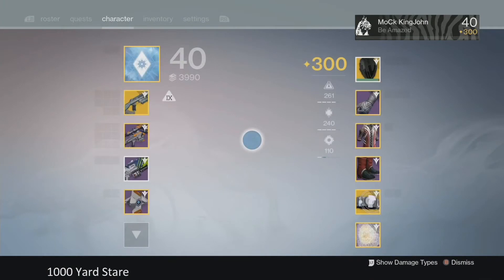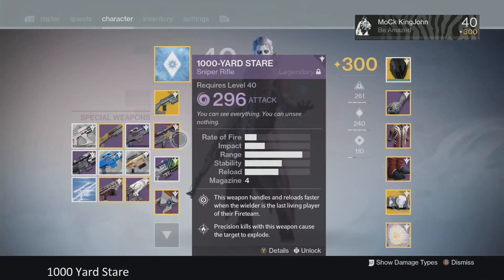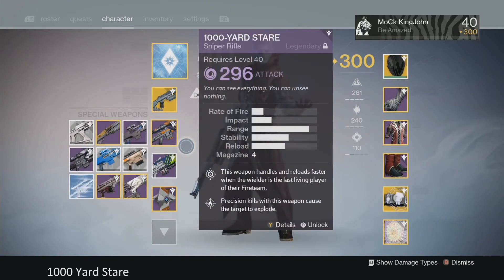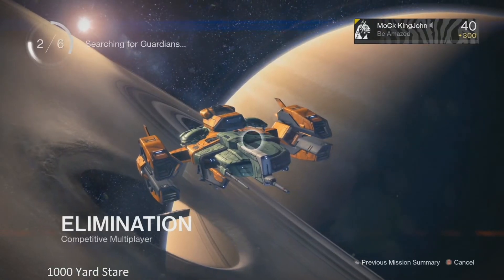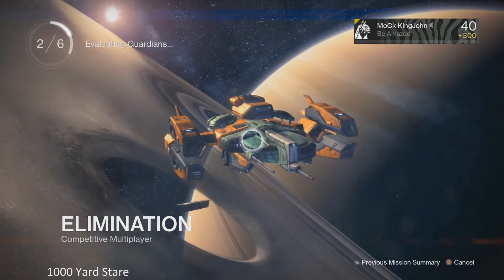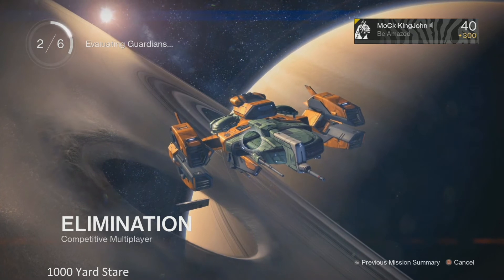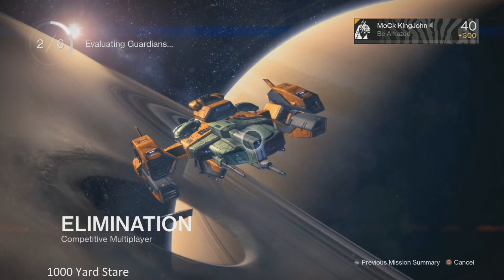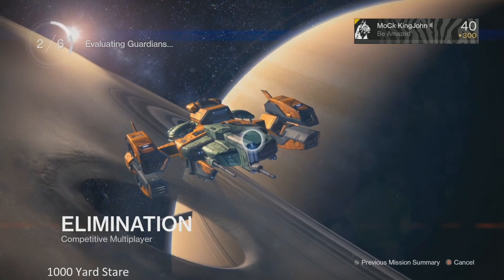Elimination is the game type that's going to be used in Trials of Osiris. If you see this video, make sure you practice Elimination with a group of two other people if you want to be prepared, because there are some key rule sets that were changed in the matchmaking system.